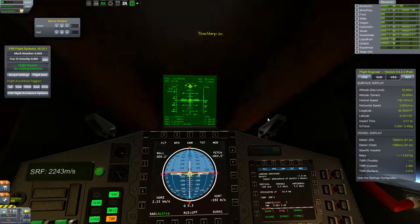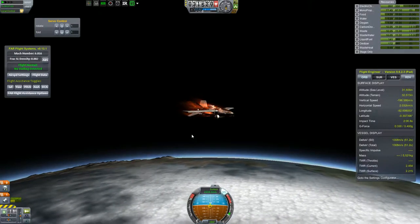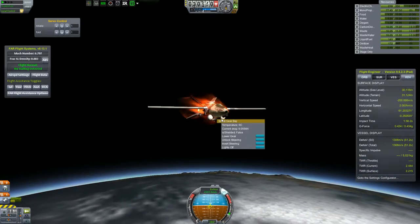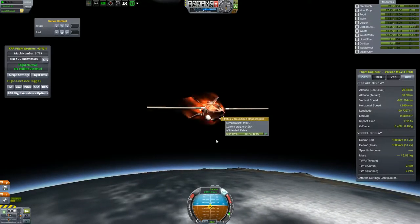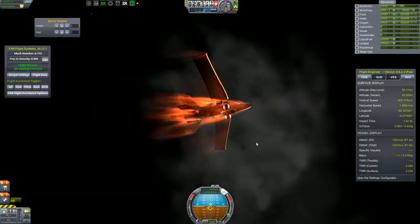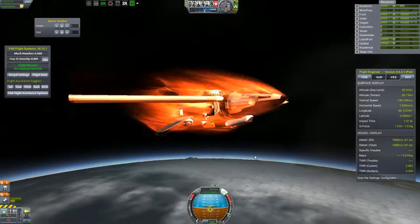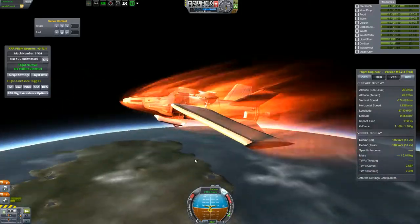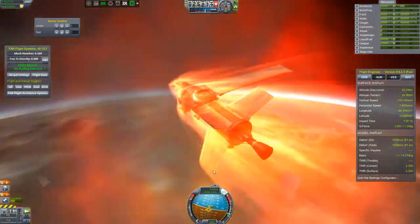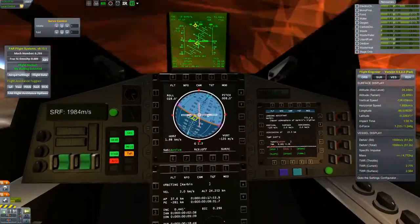Now we're starting to get re-entry effects. I don't know if anything's gonna heat up and blow up — hopefully not. These tanks are getting really warm. The cockpit's getting really warm. Life support. We're starting to have some things heat up a little too much. We lost a wing and our parachutes in the back. Another wing is not yet gone, but we might be coming in a little too hot.